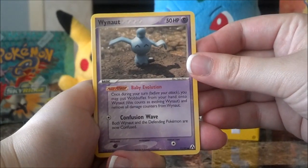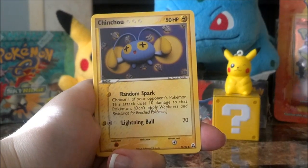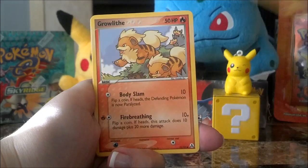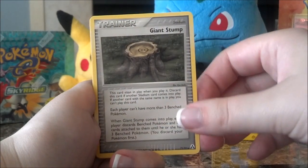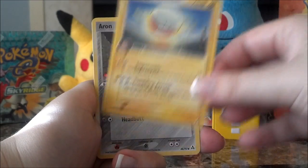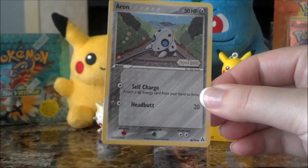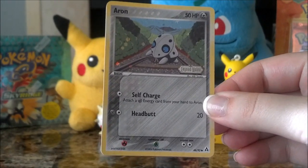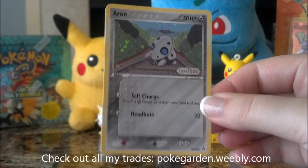I'm going to start here with Wynaut, Omanyte, Chinchou, Geodude, Growlithe, Giant Stump — pretty cool — Electrode, and a Reverse Aerodactyl number 48. I'm not sure if I need that one or not. I want to say I probably don't, but usually when I say that I'm wrong, so let's see.